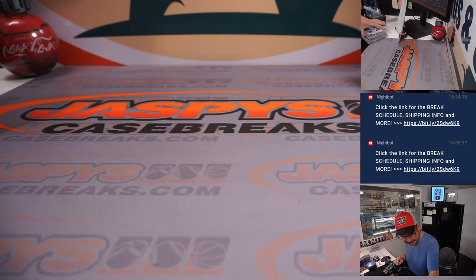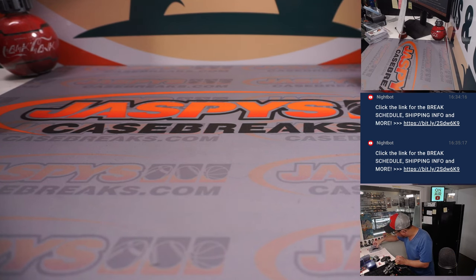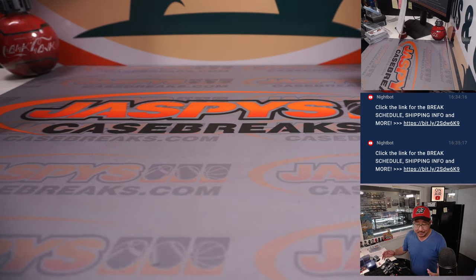Very nice dual case break in the books. Quick count: six in baseball, six in football, eight in basketball — so yeah, these cases seem pretty even amongst the sports. 20 hits total, 30 spots in each sport — we comboed some teams in football. I'm Joe for JaspiesCaseBreaks.com. This was break three — break four is already in the store, some full spots, a couple fillers. Let's make it happen. JaspiesCaseBreaks.com. Bye-bye.